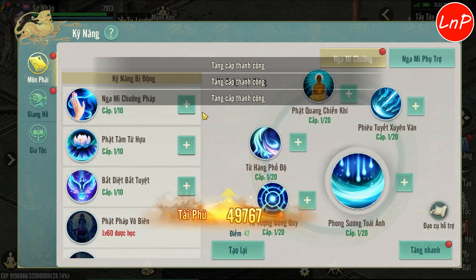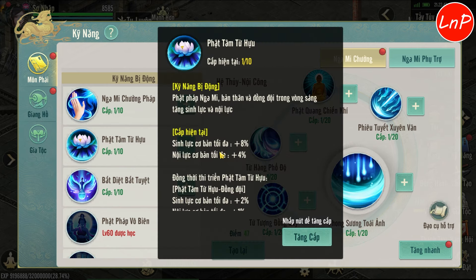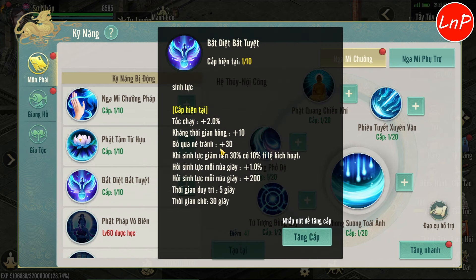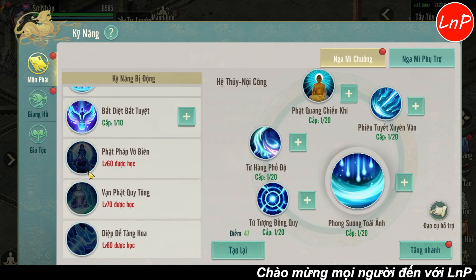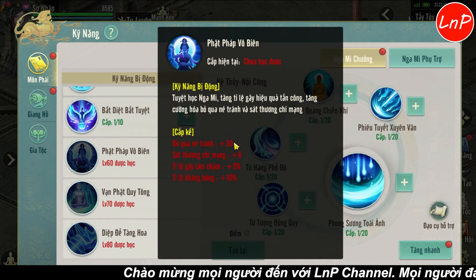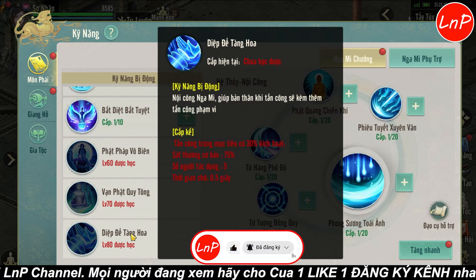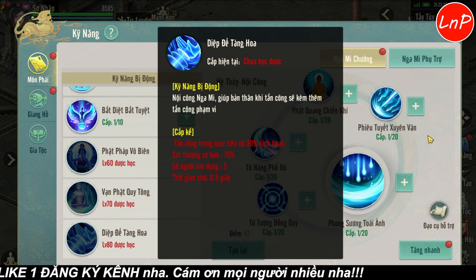Đây là kỹ năng bị động của môn phái Nga MI Trưởng. Đầu tiên là Nga MI Trưởng Pháp - tăng tấn công, sinh lực tối đa và sinh lực tối đa cơ bản. Phật Tâm Từ Hữu tăng cho bản thân sinh lực tối đa cơ bản và nội lực tối đa cơ bản, đồng đội cũng có luôn. Bức Diệt Bức Tiệt giúp tăng được bảo hoa né tránh, tăng tốc chạy, và khi sinh lực giảm 30% sẽ có tỷ lệ được hồi máu. Bị động 60 - Phật Pháp Vô Biên tăng bảo hoa né tránh và sát thương chí mạng. Vạn Phật Quy Tông tăng tấn công phần trăm. Diệp Đế Tàn Hoa: khi tấn công đối phương sẽ có tỷ lệ gây thêm sát thương. Chiêu của Nga MI là 7.